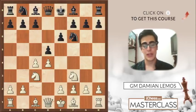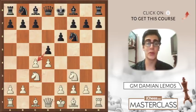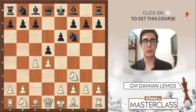After Nc3: Be7 would be an Orthodox, Bb4 is the Ragozin variation, c6 is a Semi-Slav, the a6 system doesn't have a name but it's pretty solid, c5 is the Tarrasch, and dxc4 is the Vienna variation. As you can see, this move order is quite flexible for black.